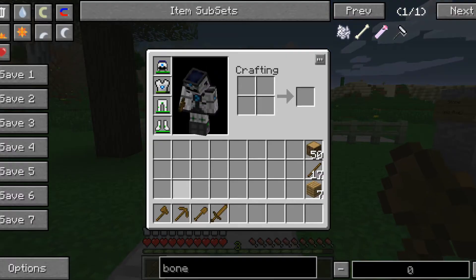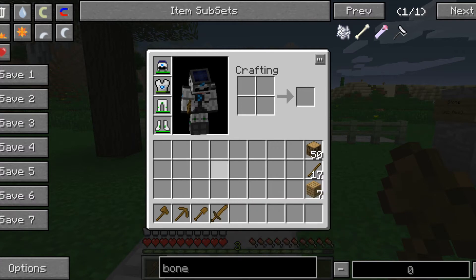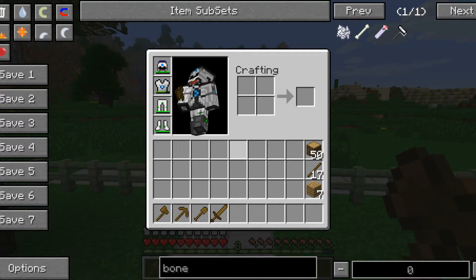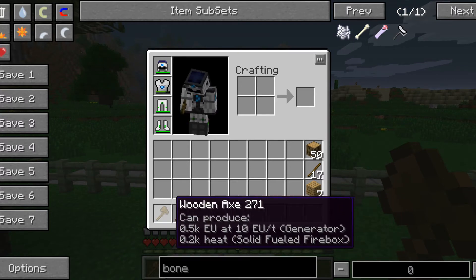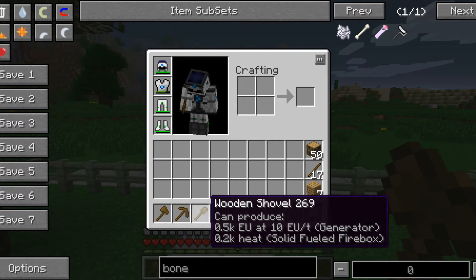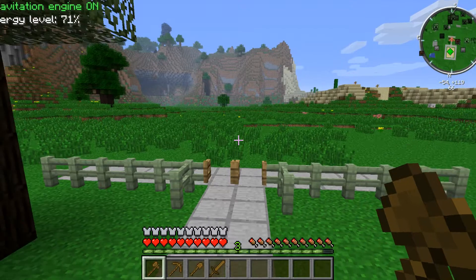The benefit of tools is that they're more efficient in terms of mining speed. All tools also have durability once you start using them. With wood tools the durability is really low, but to start off it's not too bad.